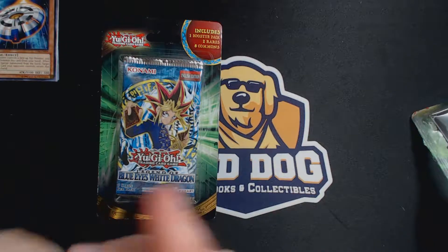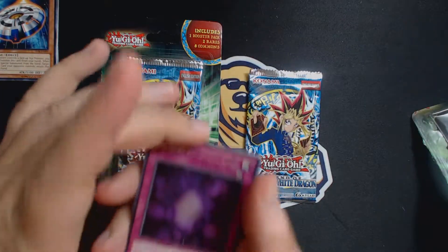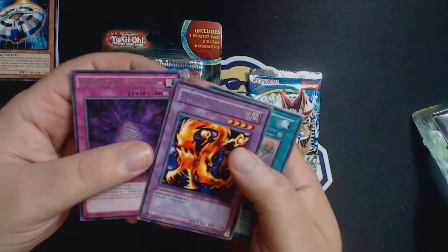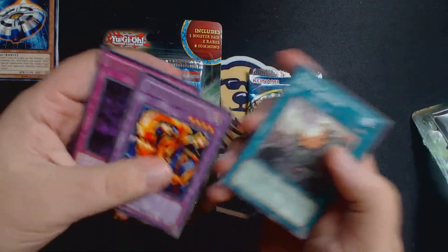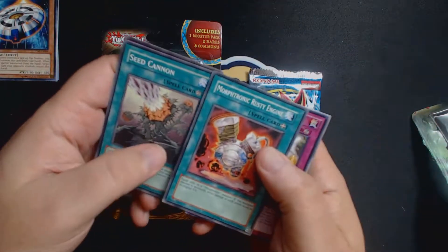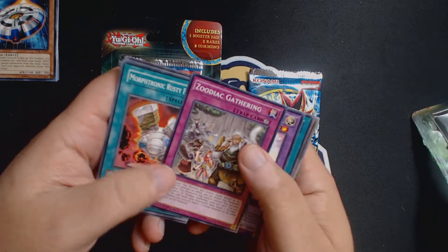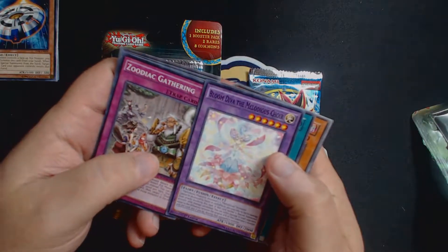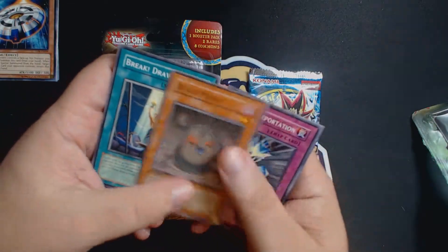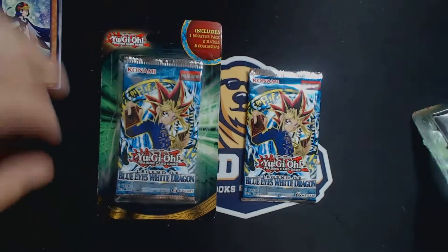We have our ten cards. We've got our blister pack. We've got a Dark Contract with the Eternal Darkness, a Dark Fire Dragon Rare — no hollows in this one. That's cool, two rares. Seed Cannon, a Morphinic Rusty Engine, a Zodiac Gathering, a Bloom Diva, The Melodious Crier, Break Draw, Black Potent, Battle Teleportation. Very neat.